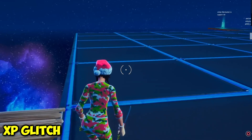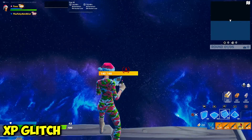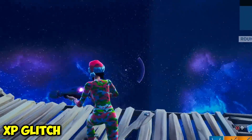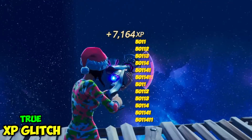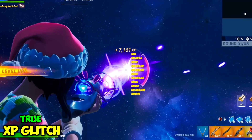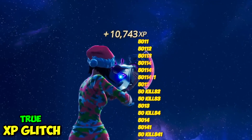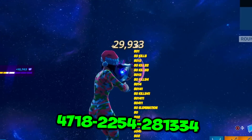This invisible button will now appear — all you got to do is click it. After that, head to this side of the map and build upstairs until you can't anymore. Then build a total of three floors out. If you head back to the first floor and shoot somewhere around here, look at that — we're getting XP! That's 14,000 XP... 20,000... 10,000! This is so overpowered. The map code is on screen right now.